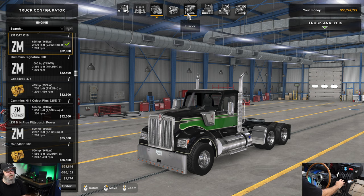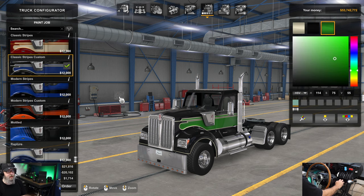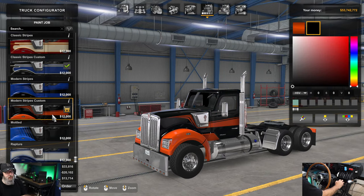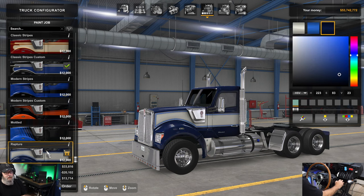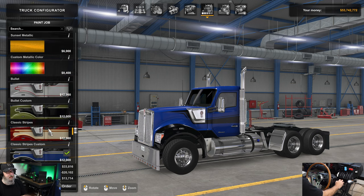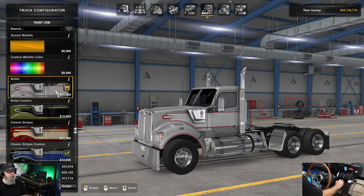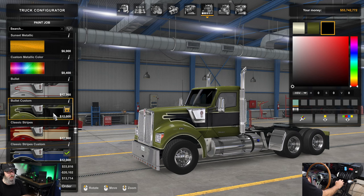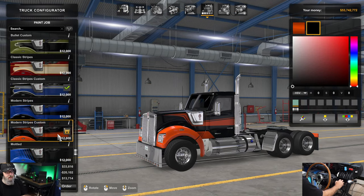Engine — like I said, Zmod's C16 at 625 horsepower. I was running a ratio of 14.4 with a 4.1 differential on an 18-speed. I've got a couple different paint options that came with the truck — these were made specifically for this truck. You've got bullet, bullet custom — the custom ones are the ones you can change. There's classic stripes you can't change, but then the classic stripe custom you can. That's what I had on the truck — I kind of like that design.